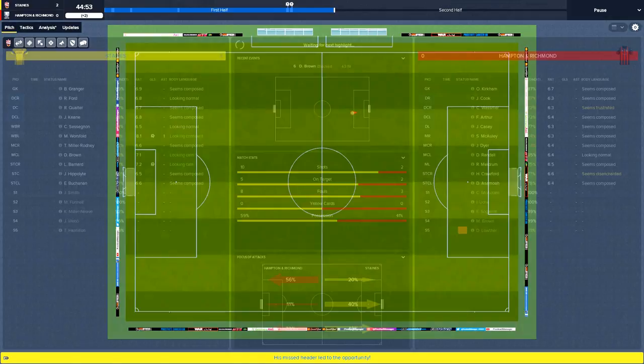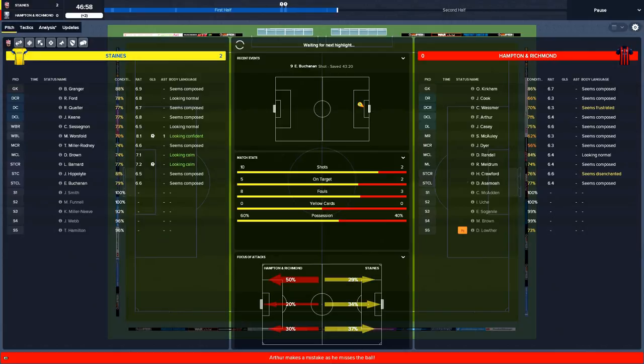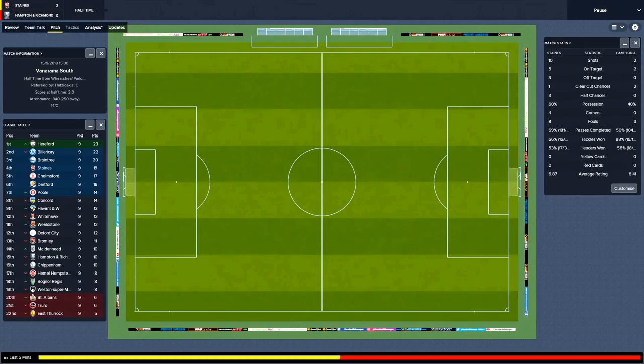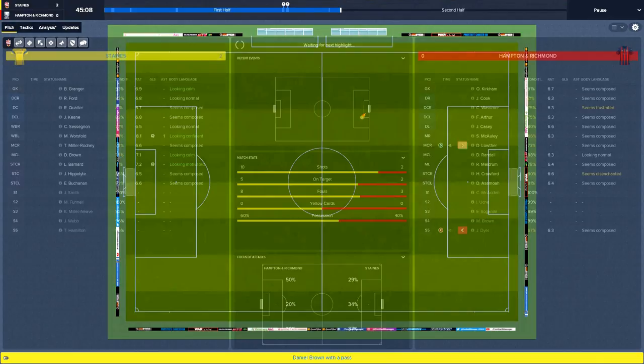We can defend the cross — yes we can. We're up to 10 shots in the first half, 5 on target, 50% conversion. Good half so far. I'll leave the team talk to the assistant manager as I normally do. We've created 1 clear cut chance and 3 half chances so far — it's good.